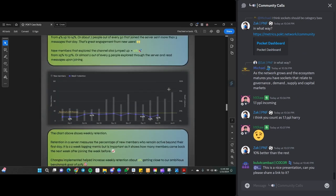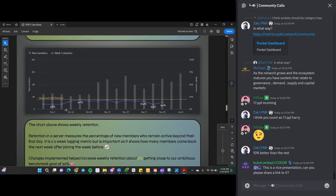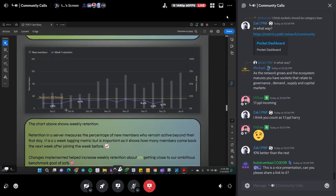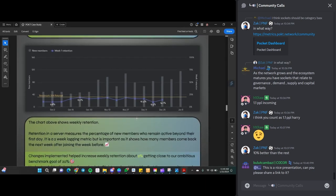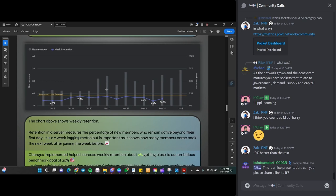They also looked at retention — the percentage of new members who remain active beyond their first day. It's a two-week lagging metric showing whether people come back the following week. There was a pretty big dip going into the holidays with Christmas, which makes a lot of sense. The case study chart runs up until January, with a link to a live Google Drive in the socket forum.